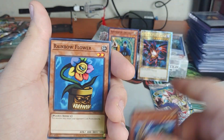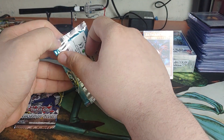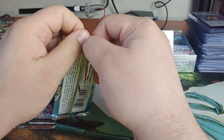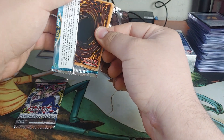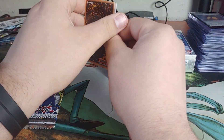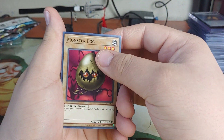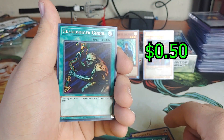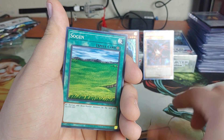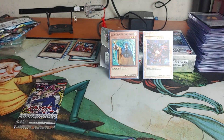Pale Beast, Jinzo Seven, Harpy Lady, Soul Release, Princess of Tsurugi - I'm gonna be butchering these names, I don't care. Nothing big. King of Yamimakai, Mode of Thunder, Rainbow Flower. Every Monday I want to release a guaranteed pack opening video - whether it's Yu-Gi-Oh, Magic, or Pokemon, I want to share this with you guys. Monster Egg, Red Medicine, Silver Bow, Arrow Laser Cannon. Grave Digger, Ghoul Soldier, Fire Grass, Sword of Phantom, Dragon Treasure - still no holo.